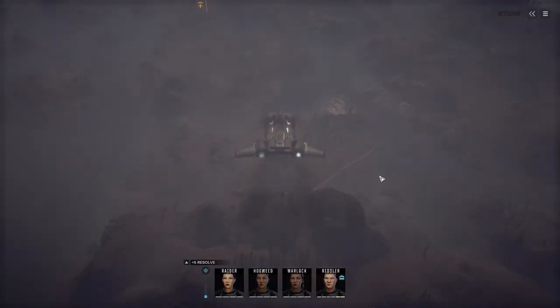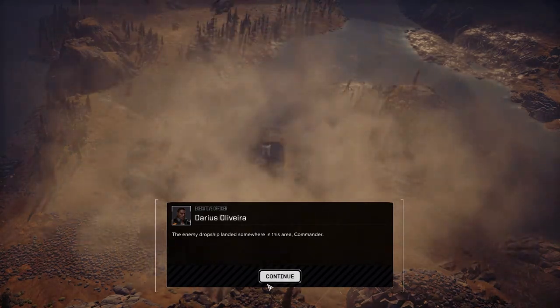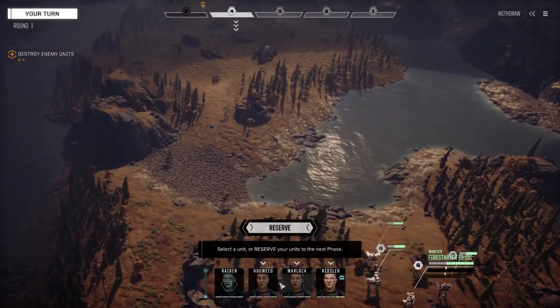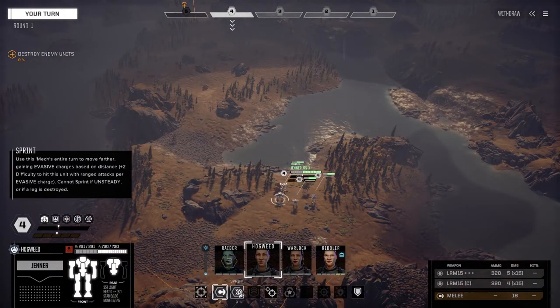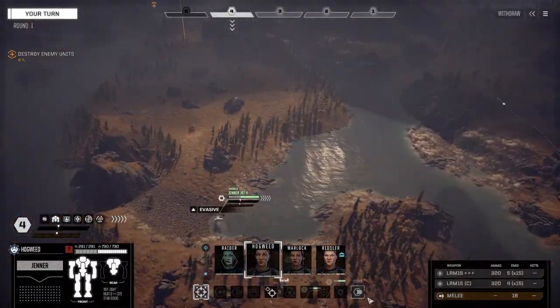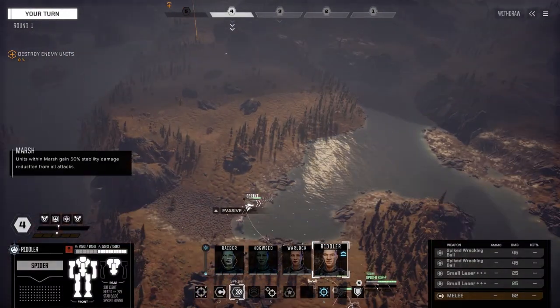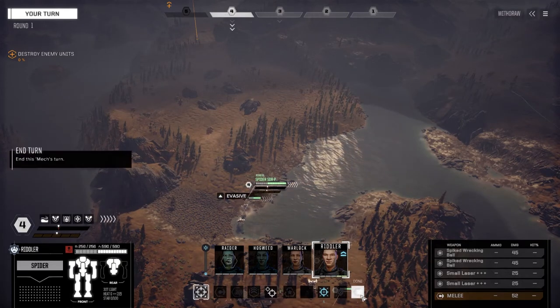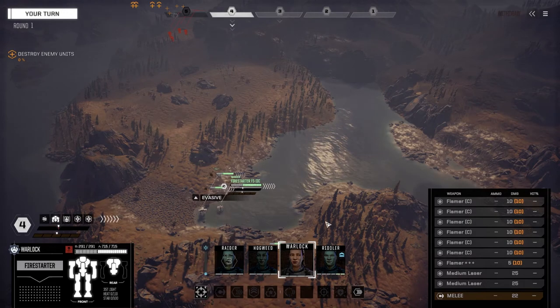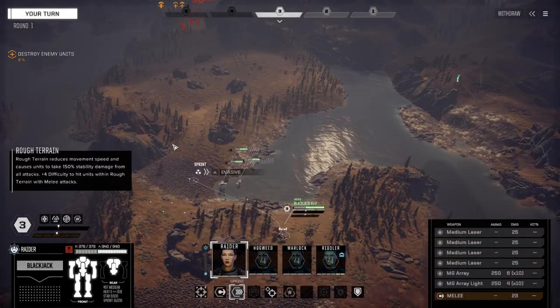Command interface initiated. What do we got - Hunchback, Blackjack, Bushwhacker, and possibly a Javelin. A little more than I thought was going to be there. As long as we don't get reinforcements we should probably do okay. Our lance is rated at two skulls and this is supposed to be a one and a half skull mission, so I've got my fingers crossed that we don't get ourselves kicked in the groin here.